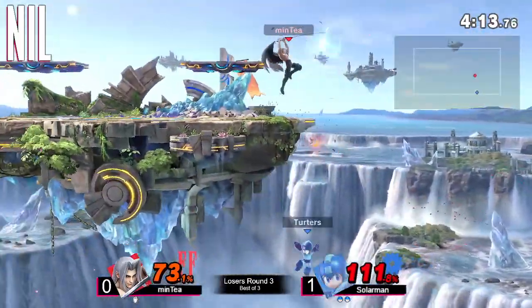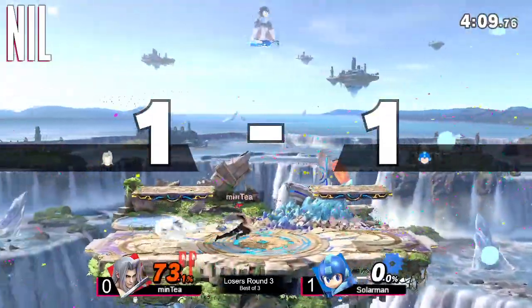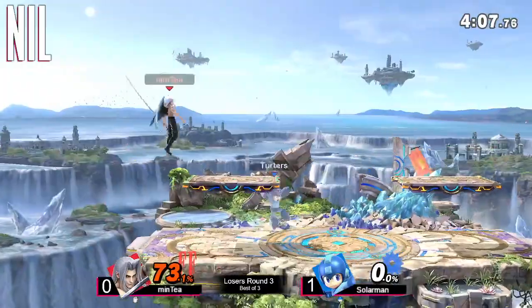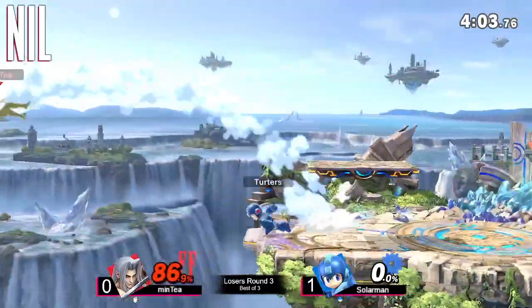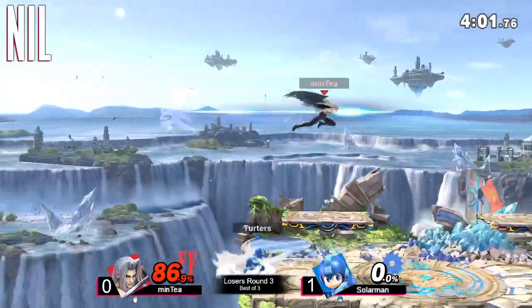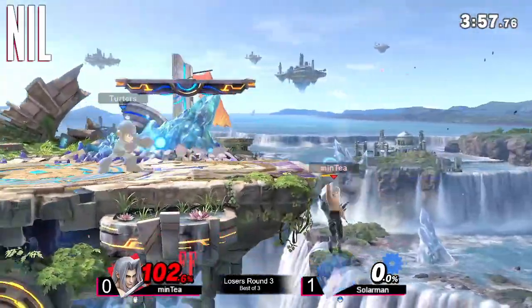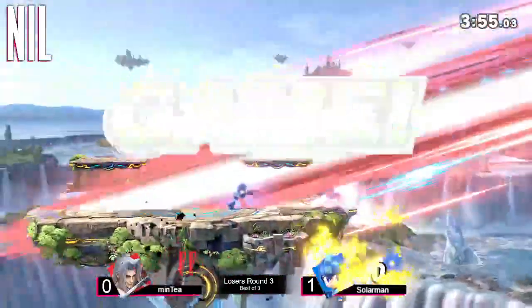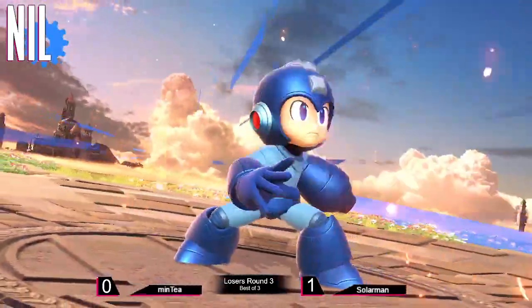Minty reversing stage position, and the forward tilt gets the job done. Final stock for both players in game two. Minty at a big-time disadvantage, gets up at the wrong time, and Solar Man finds the kill. Solar Man wins — Mega Man takes the set.